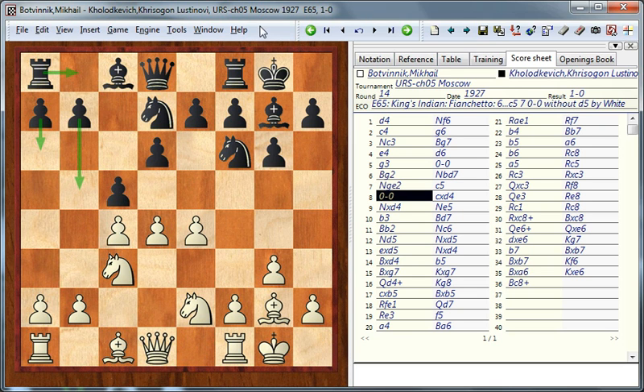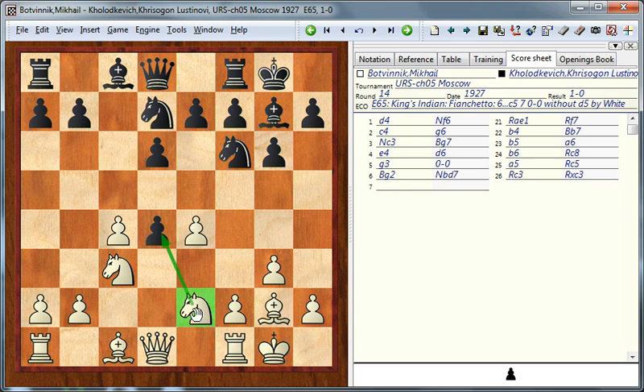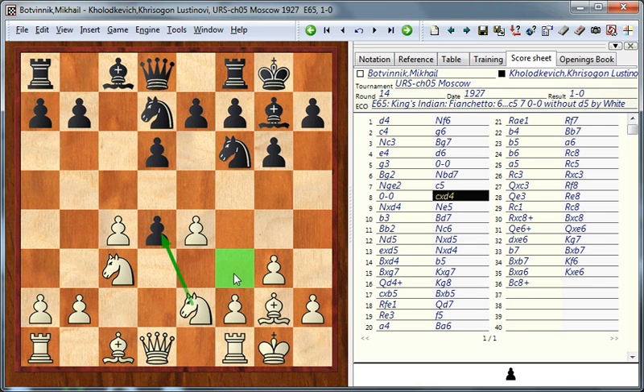A good plan for black could have been rook to b8, followed by a6 and b5, with some kind of expansion on the queenside. Instead he made a mistake and slowly the position started to slide down. The knight on e2 was not placed as well as it could have been on f3, but after this exchange on d4 this basically doesn't matter anymore.